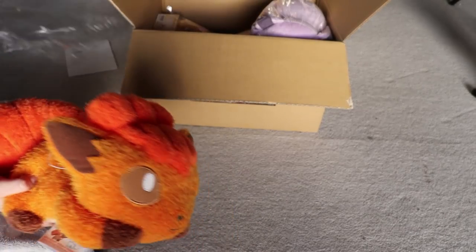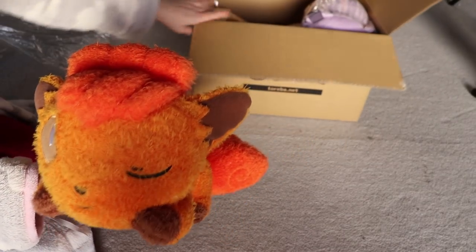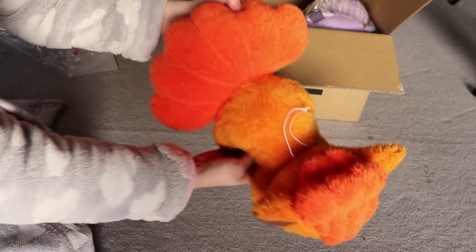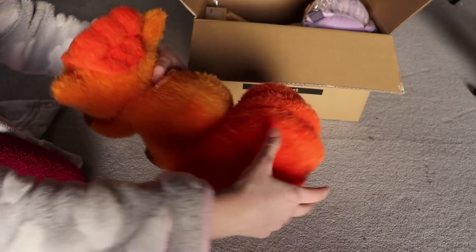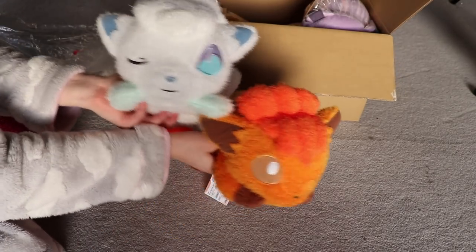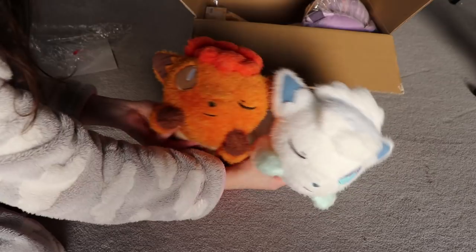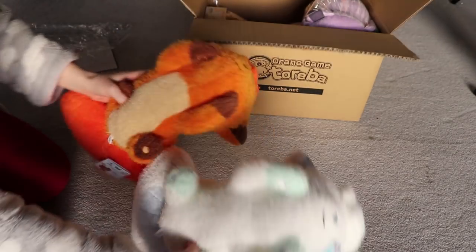Here's the Vulpix — you can see how nice and soft it is. It's a little bit softer than the Alolan one; the fabric feels softer and it seems to have slightly less stuffing. I think I like the red Vulpix a little bit more in terms of quality, though they're both really great. Here's the Alolan one I won before, and you can see they have winky faces on the other side — one winking each way — so they complement each other really well as a set.